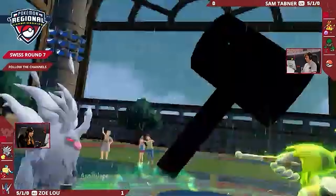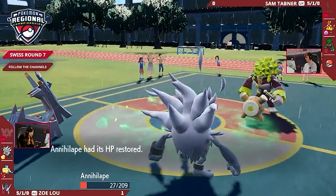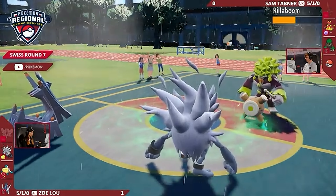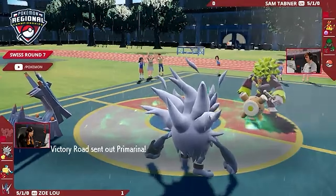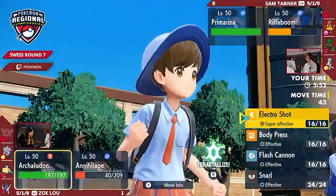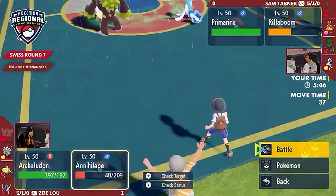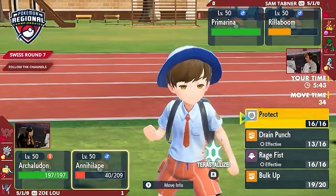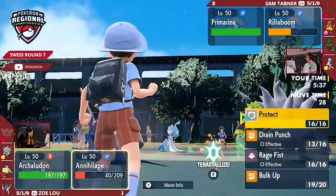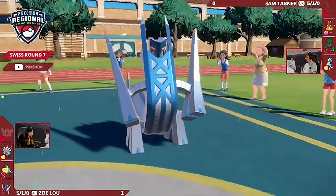Just Rillaboom going for Wood Hammer into the Annihilape — it's a lot of damage, but not enough for the knockout. Of course, Rillaboom in this game versus the previous doesn't have any Coaching boosts, so not doing anywhere near as much. And that's the clutchness of that Sitrus Berry on the Annihilape — it's an extra 25% health that saved it completely, which is really key. A lot of people go for Safety Goggles on the Annihilape instead, but Sitrus Berry keeps it alive even though you've got Drain Punch to heal things as well. Leftovers wouldn't have helped there either. It really enables Annihilape to get up Bulk Ups early and then start dealing damage later.